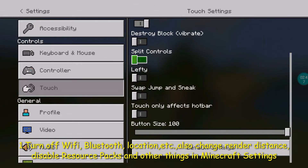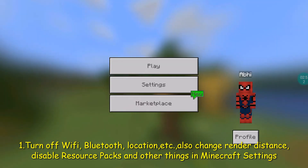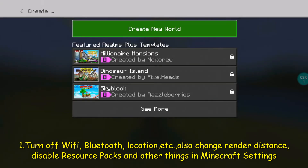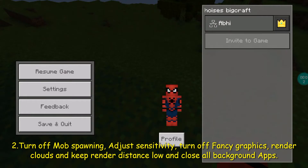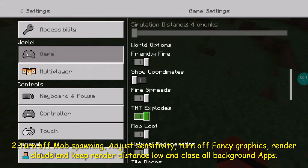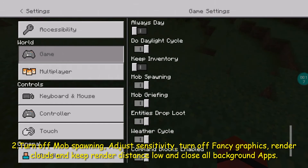Now just go into Play and create your own world as you would normally do. Once you are in the world, go into the world settings, then into game settings, and go to Cheats.